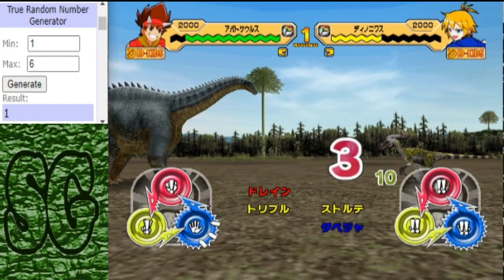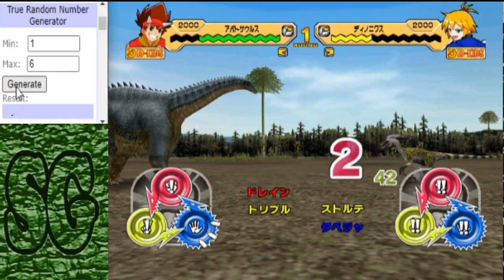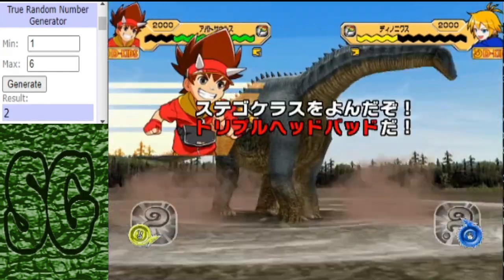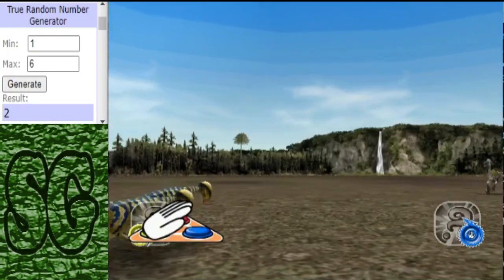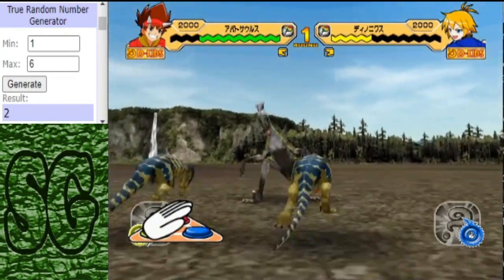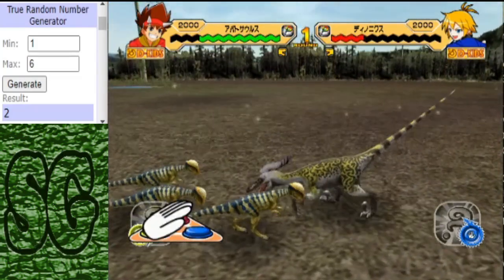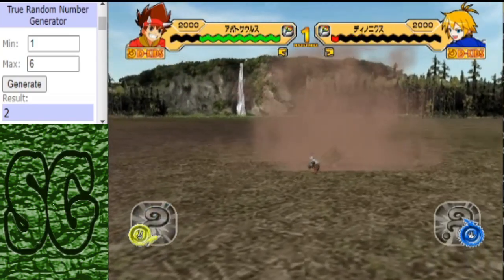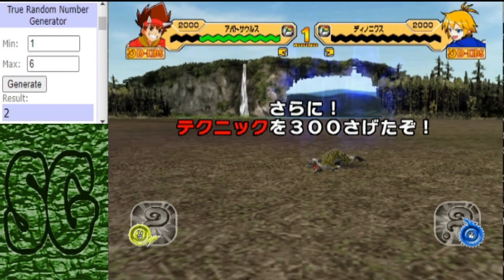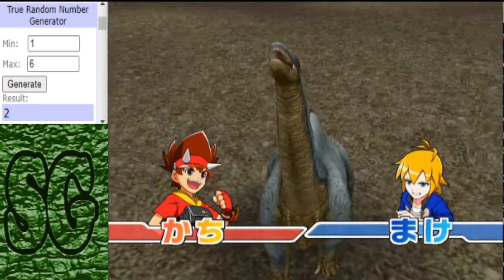The Apatosaurus is on top so far. The Apatosaurus gets off another head — triple head, but that's the one. I think this is lethal for Deinonychus. Yep, that is game over. Well, it's not game over for the Deinonychus, but that is the first round win for the Apatosaurus.